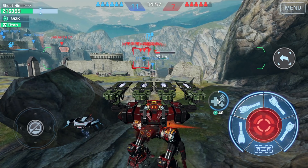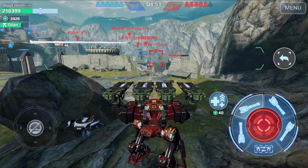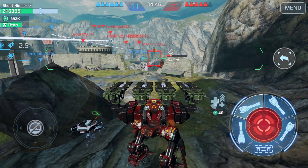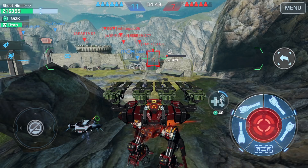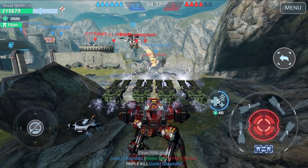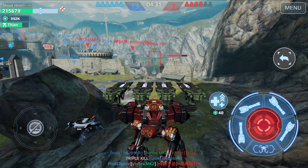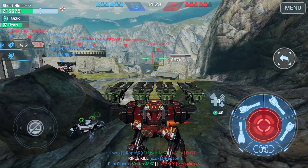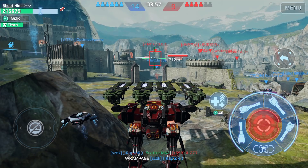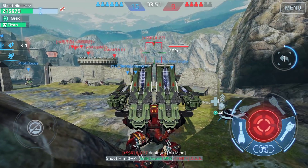You can see we are doing a lot of damage to this Ravana and trying to get the kill, but unfortunately there was a lag and I couldn't get it. I think a teammate got the kill. Then what I think is a Fenrir — we tried to do damage but the lag caused us to miss the shot.